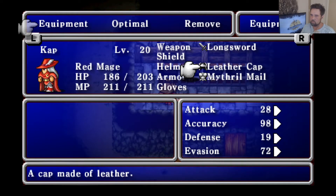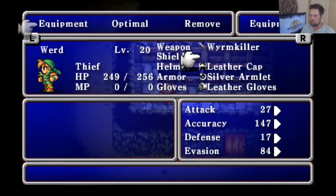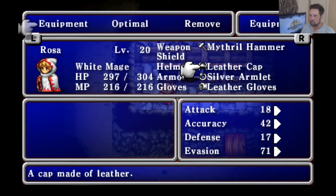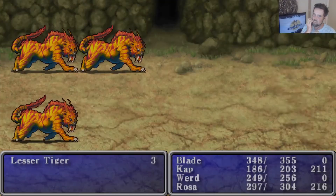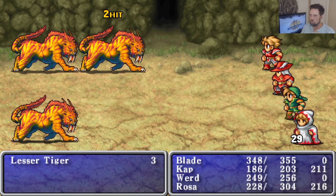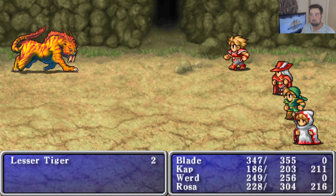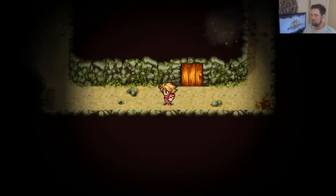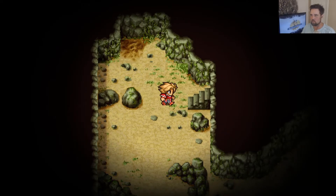Mithril helm is an upgrade, but... this game was meant to have like two warriors — I did beat it with two warriors. Oh, lesser tiger — tiger tiger tiger! This game is so much more satisfying to see the attacks and stuff than the NES game, or even Origins. It's just that it's freaking easy.